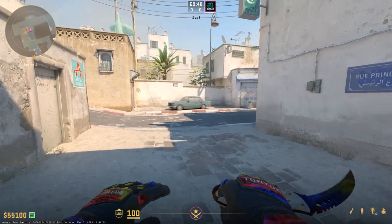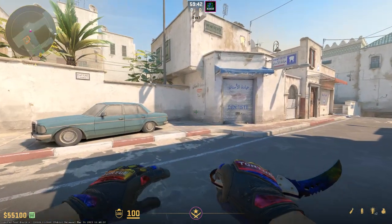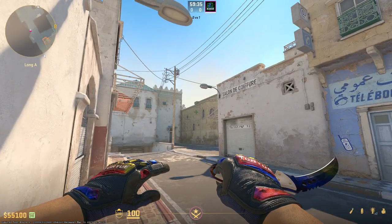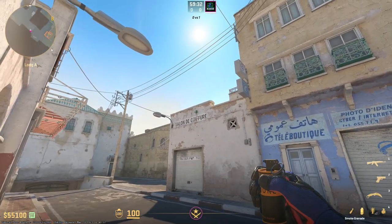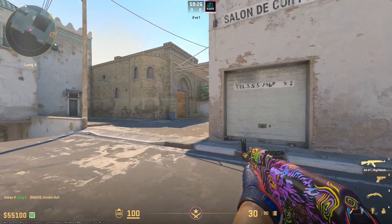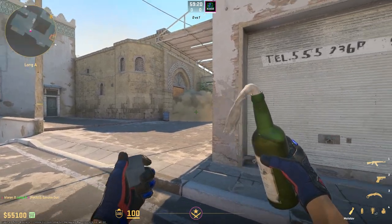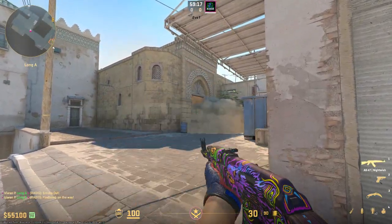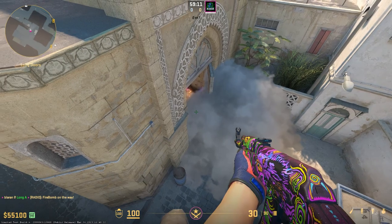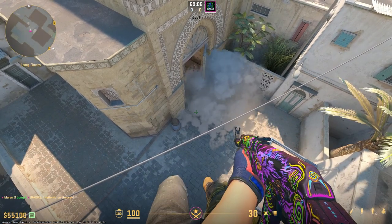The next CT side smoke is another long door smoke, and I like this one a little bit better. Instead of going to the car corner, you're going to want to find this garage door and where this edge happens. Line up just to the right of it, then find this little panel on the wall, line up a little bit above it, and left-click throw. This smoke will actually land on the opposite side of the door but will still work its way around it. The reason I like this one is you can throw a fairly shallow Molotov behind that smoke that will still damage players and push them back, meaning it can be a great early smoke combined with a Molotov for some free kills as people run through.